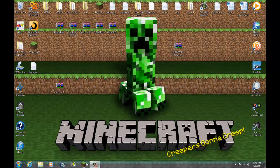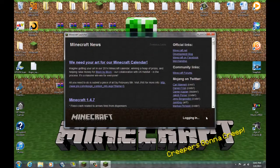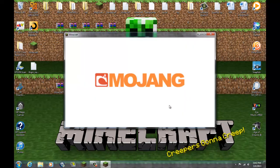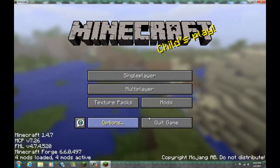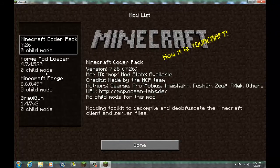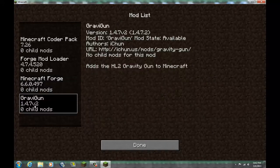And there you go — it will work. When you log in, you'll have this little message tree from Minecraft Forge, and you'll have this thing with the mods and shader packs right here. You have the Minecraft Coder Pack, Mod Loader, Minecraft Forge, and the Gravity Gun mod.